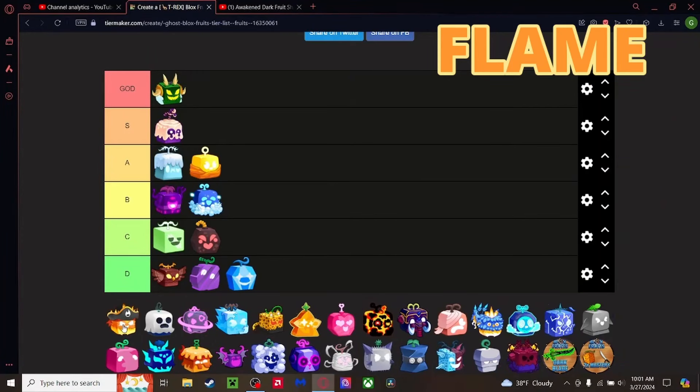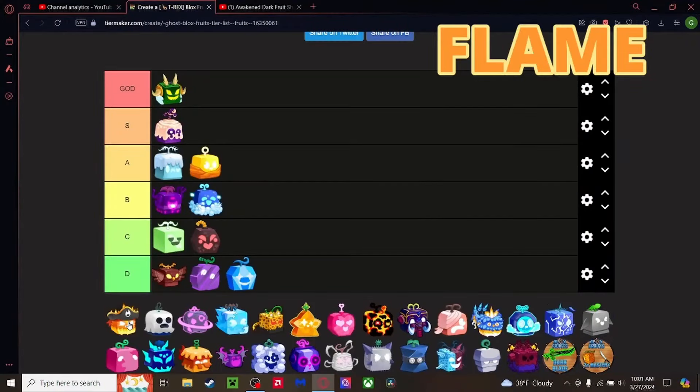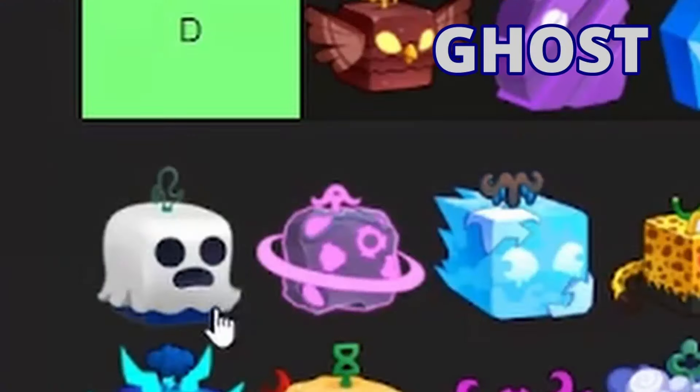Flame fruit — my very first fruit. I have fondness for it and the awakening is pretty decent, probably not as good as Darkness, but solid. Without the awakening though, the moves aren't great — the flight is one of the slowest I've seen, and the combat and cooldowns aren't good. The awakening makes everything better, but it's still worse than Control, so going bottom of B Tier.